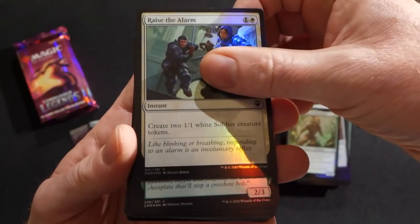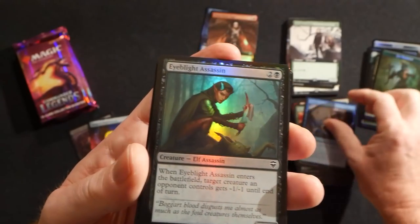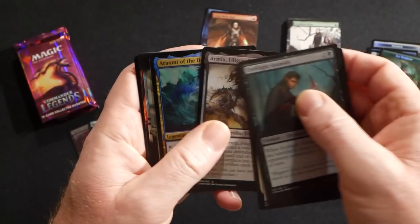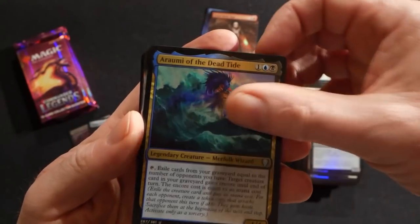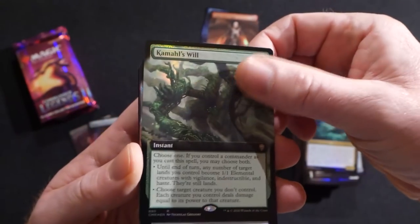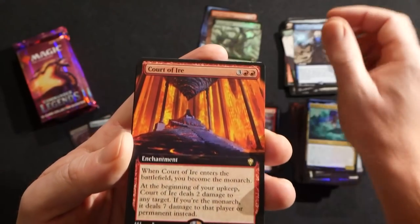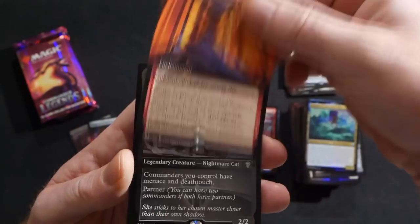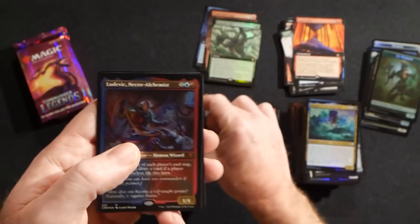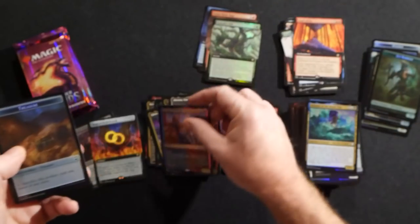Raise the Alarm would have been a really good include for sure, considering this was supposed to be drafted — always a fun card to have in draft. There's an Arumi of the Dead Tide, a Camale's Will extended art foil, Fact or Fiction — another classic card — a Court of Ire, and a Falthis Shadowcat Familiar, Ludevic, and Azara Renegade Recruiter.